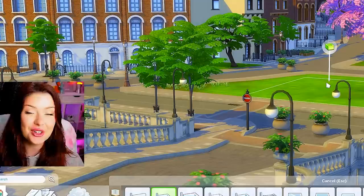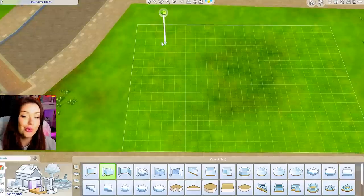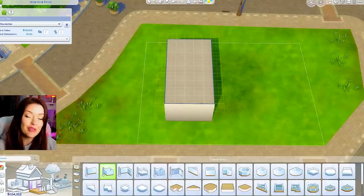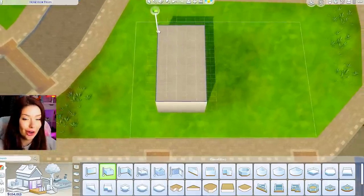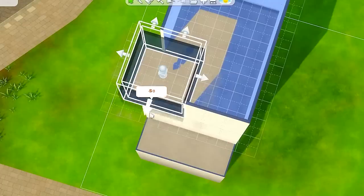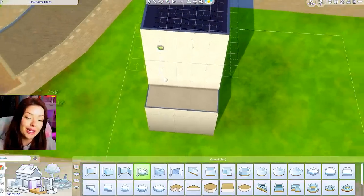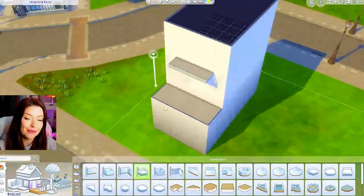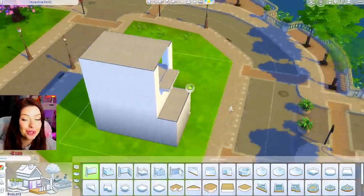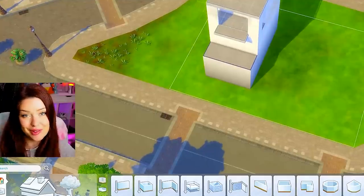Since we're building in Breitchester today, we're building this as a university dorm. For our shell, we're going to start off with one side and then basically copy it for the other. This is a small lot — 20 by 15 — so we're going to go three stories up, but the houses are going to be very narrow. We could do a platform piece right there as the overhang, and at the top I'm going to do a flat roof with a platform, thinking ahead to make this very cohesive.